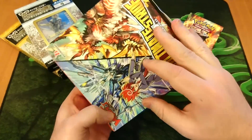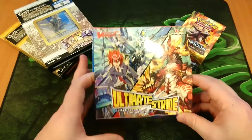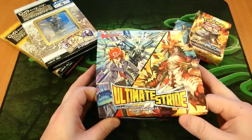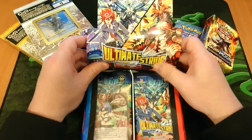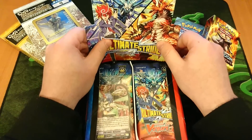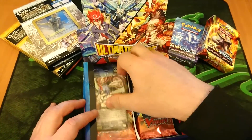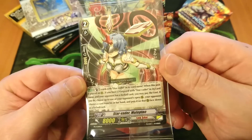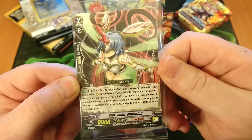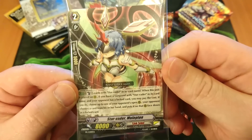We can pop open the front here and fold it like so, tuck that in — boom, look at that, we got ourselves a display box. And what's inside here? Looks like we got a promo card — Starvator. That is awesome looking, really, really cute. I like that.